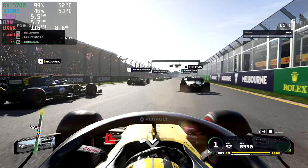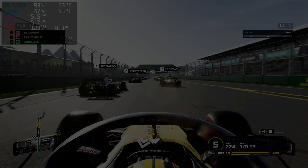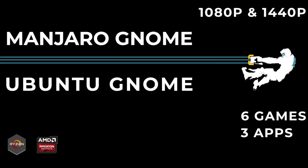Hello everyone, welcome to my channel. In today's video I'm testing Ubuntu stock and Ubuntu with SunMod custom kernel and Ernst Mesa. Recently I have tested Manjaro vs Ubuntu, I will leave the link to that video in the top right corner.